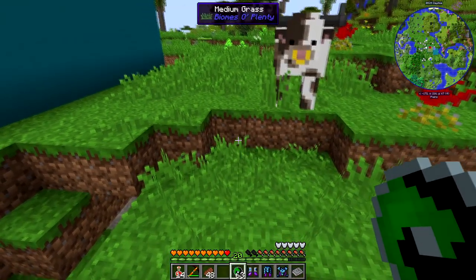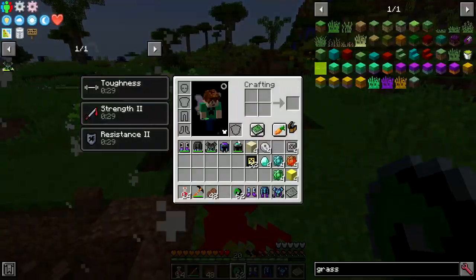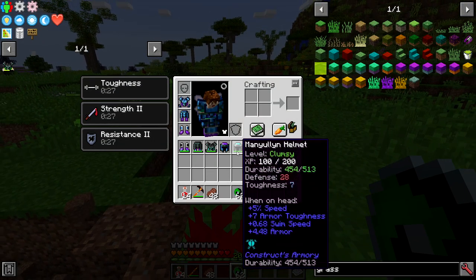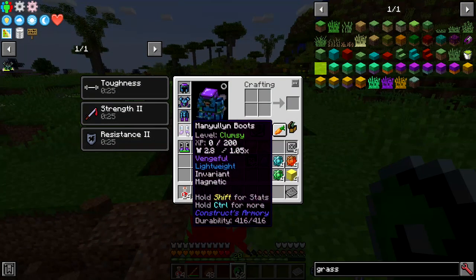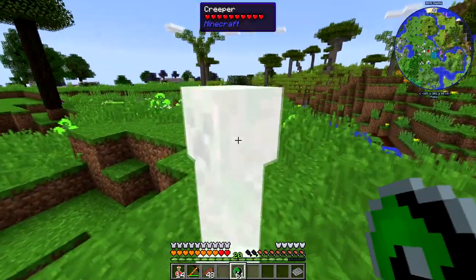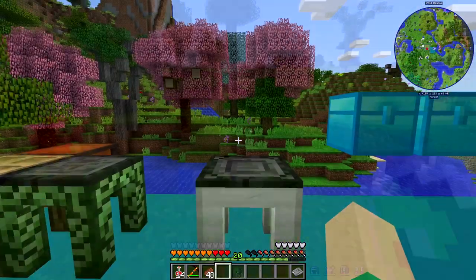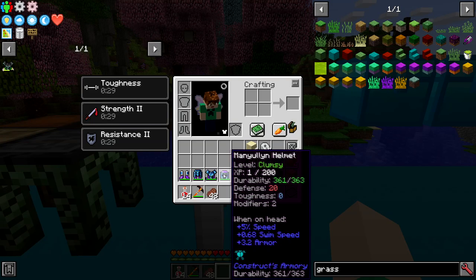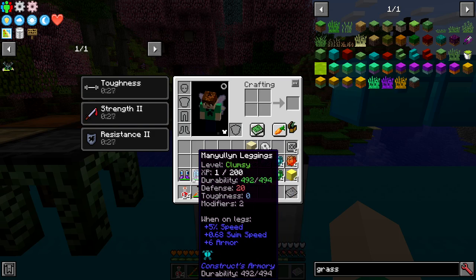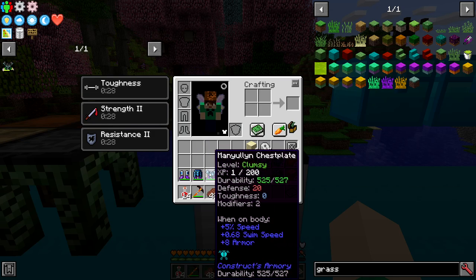So what the invar trait means is — let's take off the armor I already have made — when a creeper blows up, it obviously destroys the blocks. But if you have the invar trait on there, you only need one of those traits and having multiple doesn't help. When it blows up, it doesn't destroy anything, which is absolutely amazing.